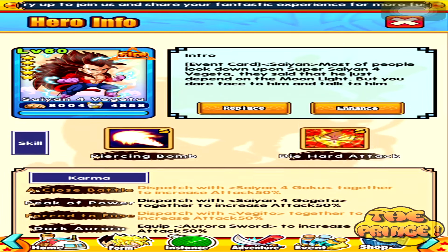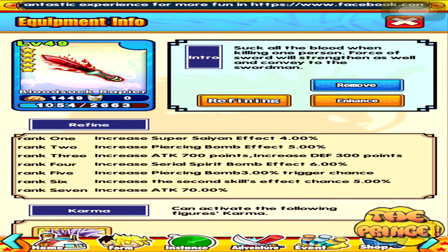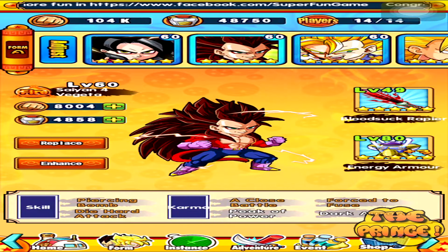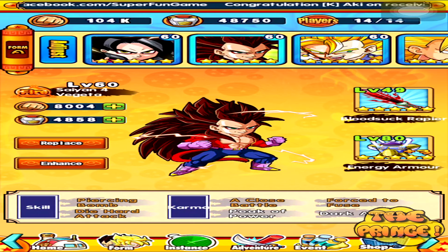I've already got him 2 Kalmas, I need to get his weapon, which is going to be hard — this is actually Baby's weapon. And I need to get Gogeta, which is 400 bucks, and I'm good.